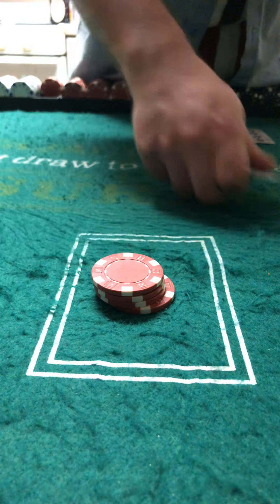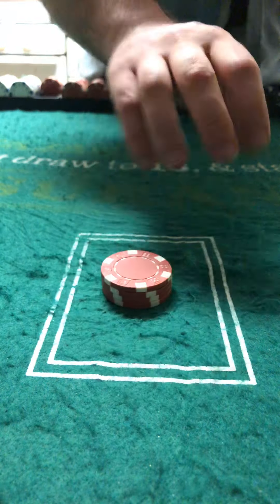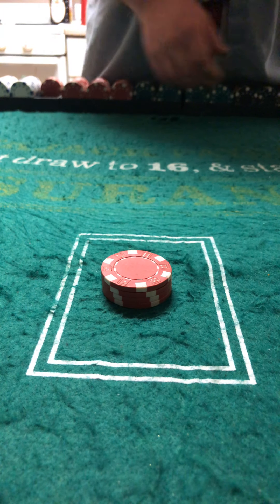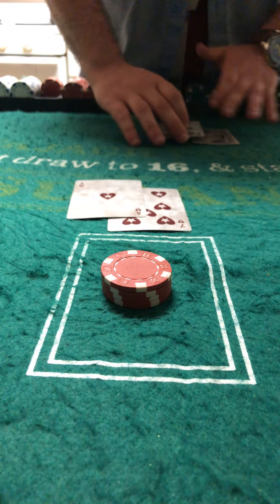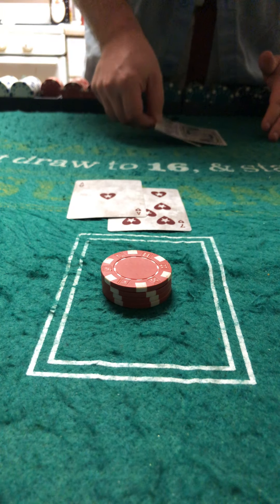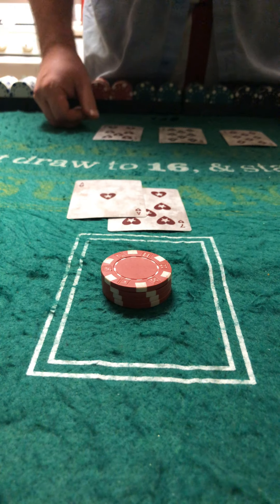We still bet twenty on a flat bet. Now we have a hundred twenty dollars. Seven, Eight. Soft eighteen against eight — eight is a stand.